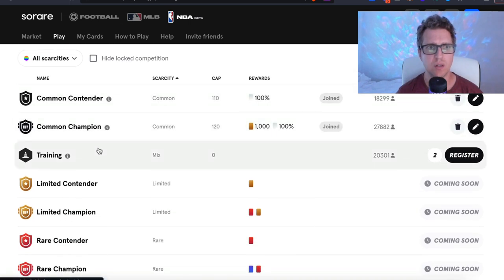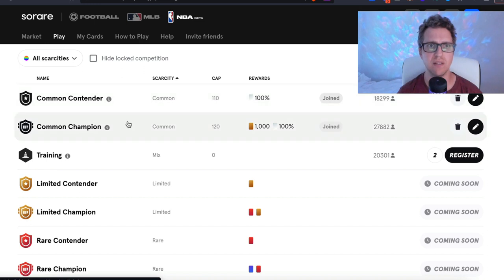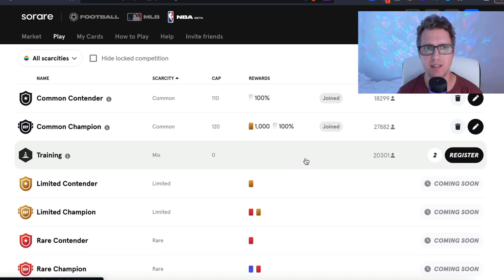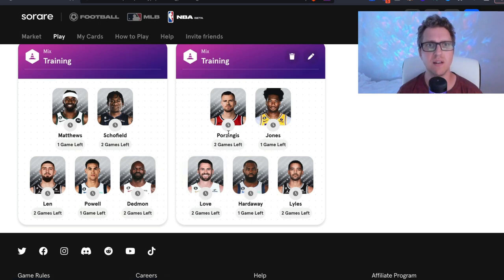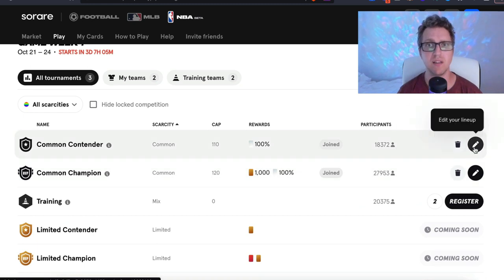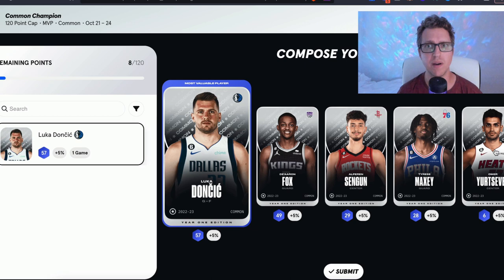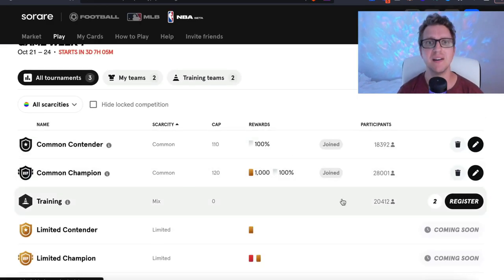Besides that, there's also a function called Training. What you do with training is enter players who are not in either tournament so they can gain small percentage boosters or XP. I entered players not in either of my lineups so they could gain some XP. At any time you can go back and edit your lineup — you'd click the player you don't want, see the available players on the left, and replace them.